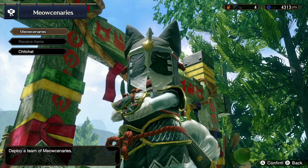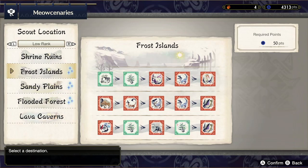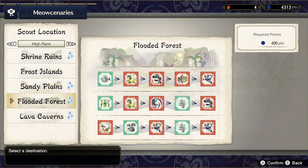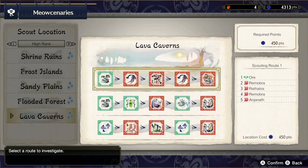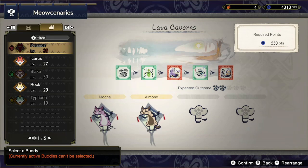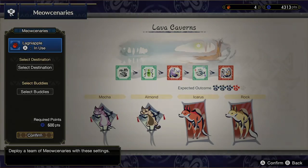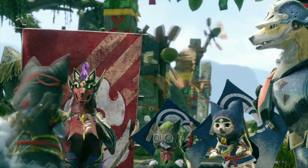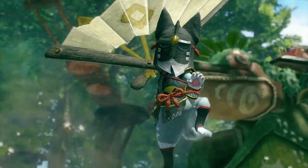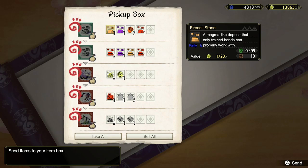Next are the meowsonaries, where you can send buddies on quests of their own. Select meowsonaries, then select a destination in high rank or low rank — sparkling icons indicate a chance at rare items. When rampage activities are active you can send buddies there too. You can send up to four buddies, so make sure to recruit plenty from the scout — you can have up to 15 in total. Use a lagging apple to boost success rate, then confirm. After some time you'll be notified of their return and can collect rewards including crafting items, account items, and monster parts.